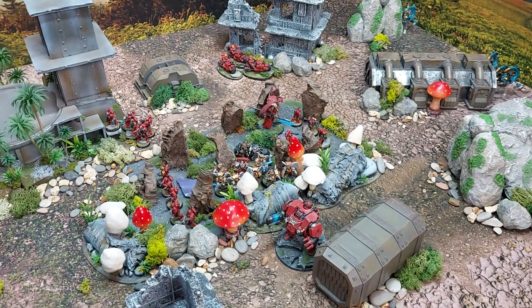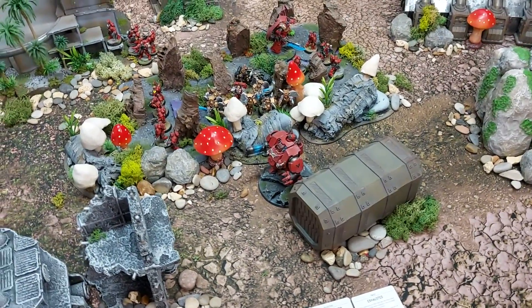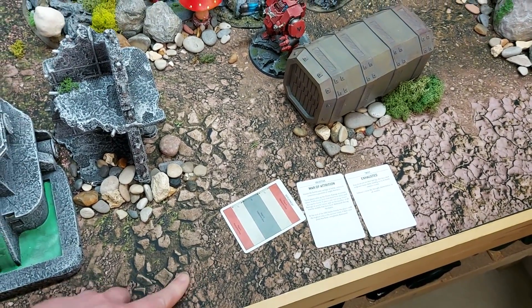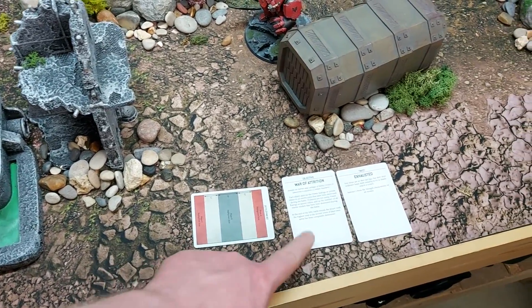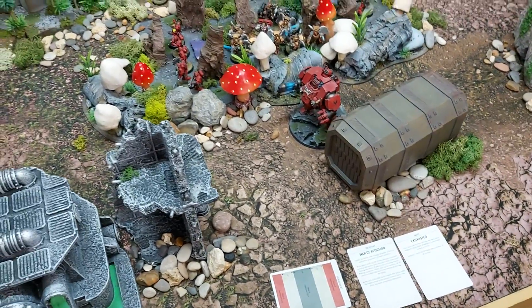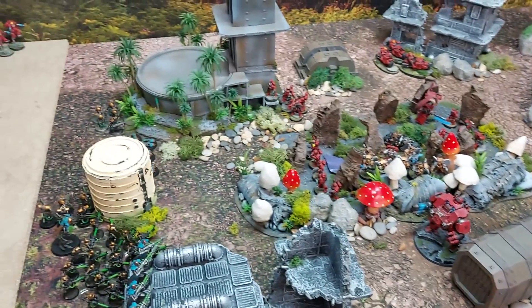We picked our mission at random — honestly we did, though the initial deployment was Dawn of War so we skipped that one and picked War of Attrition instead, which is basically kill points by the end of the game. The twist is Exhausted, which means minus one strength.